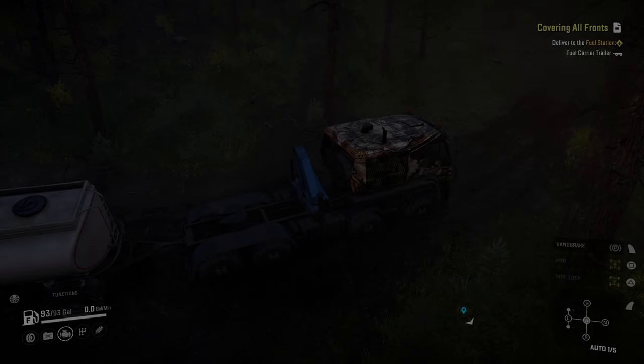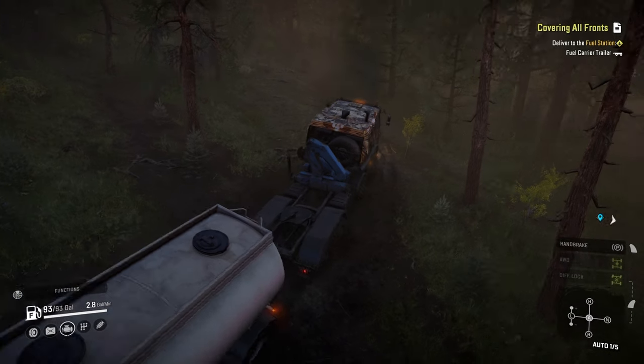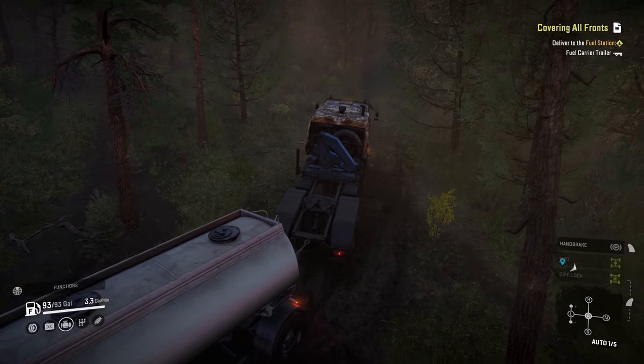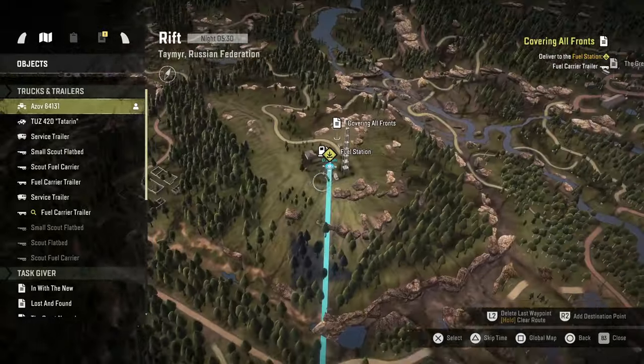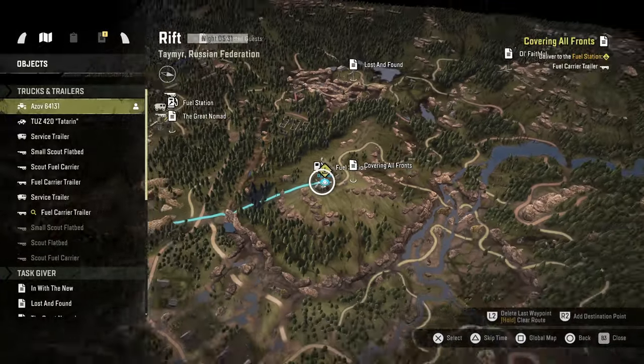Welcome back to Diddly Squad Gaming. Today we are going after the task Clearing All Fronts. We gotta haul this fuel trailer all the way over to the other side of the map, basically on top of the mountain next to the radio tower.